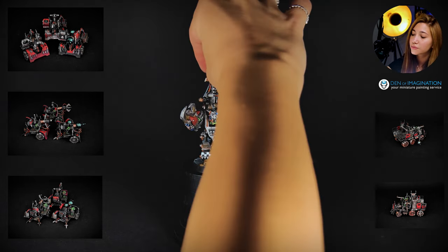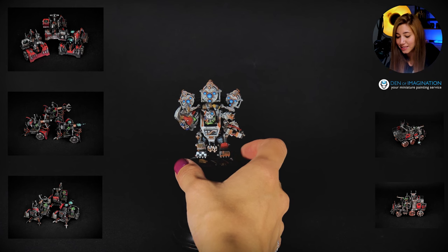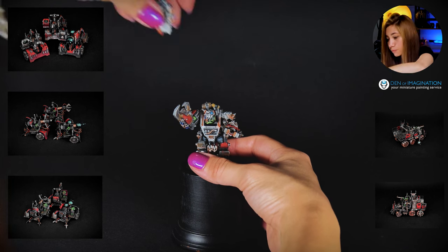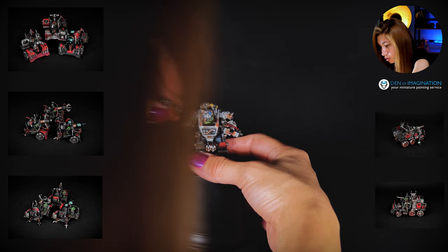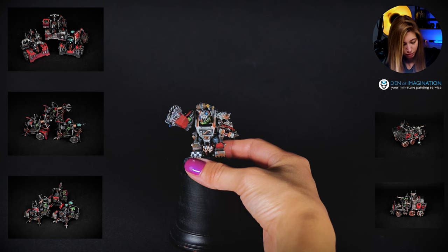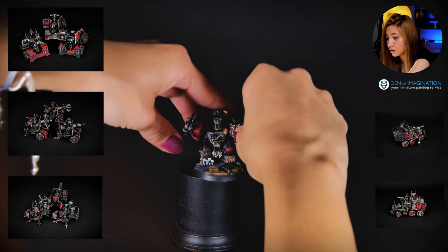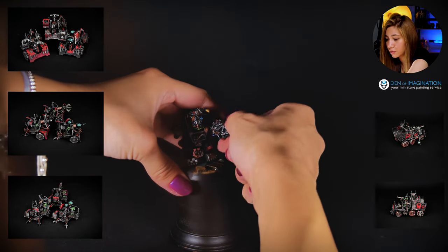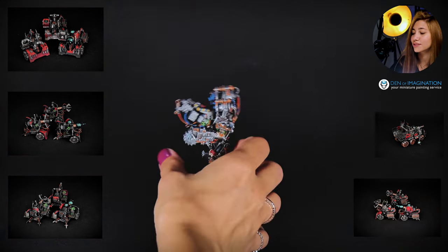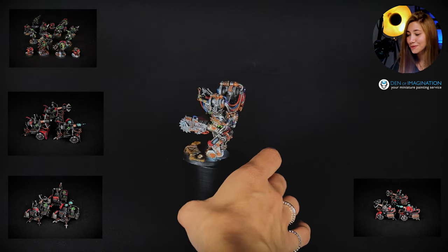This mini is super duper magnetized everywhere, basically. We also have super magnetizations over here — let's take a look. I like this one; this is quite a bold move. And we got this one here — you can see it like this, really cool. We can also change this, for example, for this. And this is for the other side. So you see we have a lot of options.